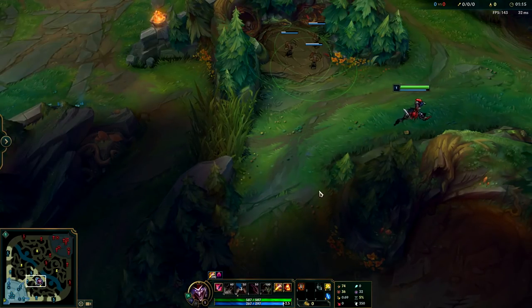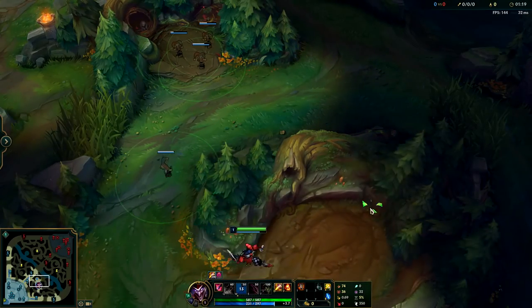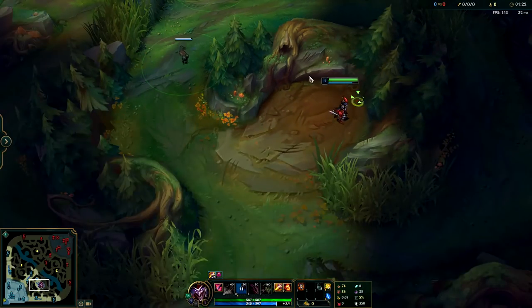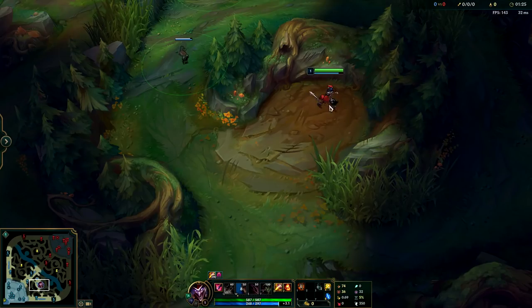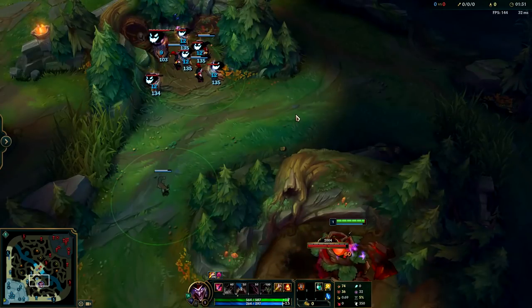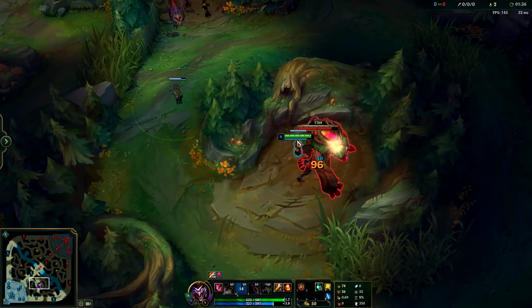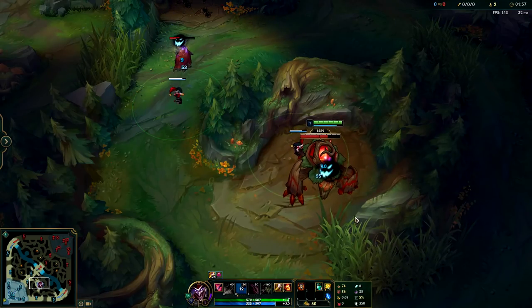It's very important that you start with Refillable Potion and Hunter's Talisman. If you do Hunter's Machete, this will not work and you will run out of mana. Every single one of your auto attacks and E does more damage when you hit enemies from behind, so try to get in the habit of auto attacking and moving every single time — that way every auto attack will get you extra damage.